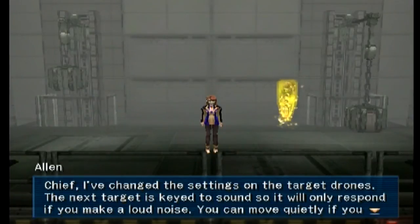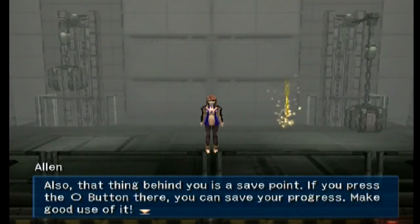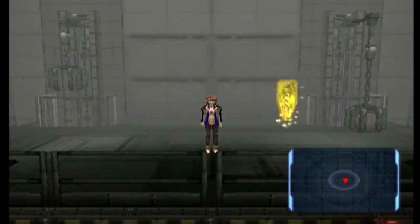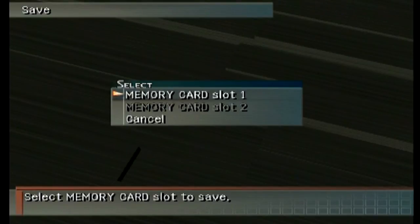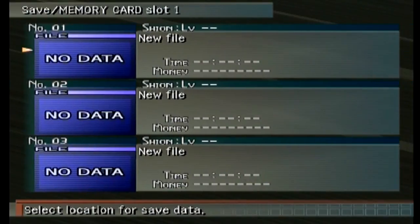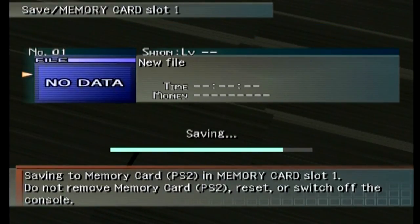Chief, I've changed the settings on the target drones — the next target is keyed to sound, so it will only respond if you make a loud noise. You can move quietly if you hold down R2 while moving. Thanks for breaking the fourth wall, Alan. Also the thing behind you is a save point — you can save your progress. Just hit the circle button and it'll bring up the memory card. Ouch, why did I delete that data? Oh well, we'll get new data. Let's go ahead and save here.